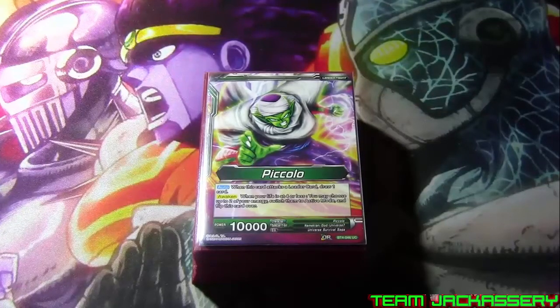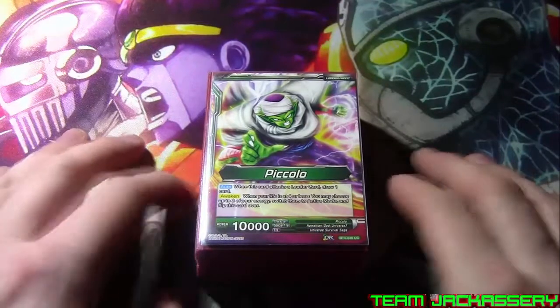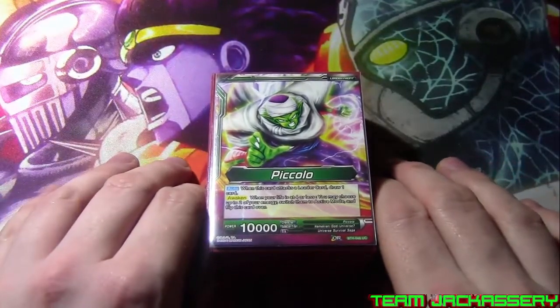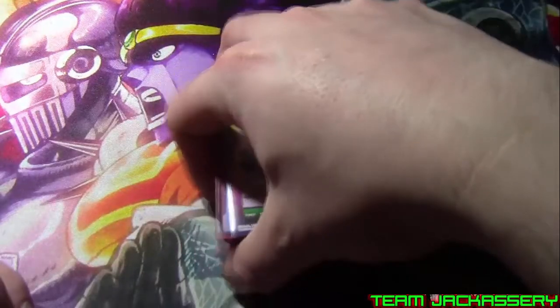What's up YouTube? Team Jackass are coming back in with a brand new Dragon Ball Super deck profile. This time it is my friend John's red-green Namekian deck, filled with red and green Namekians, also with a couple of Saiyan cards.